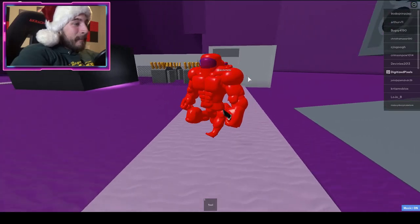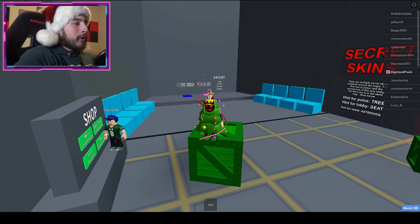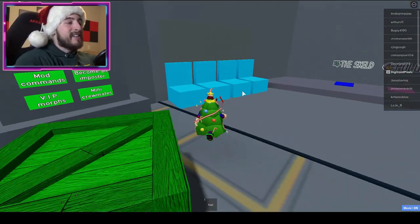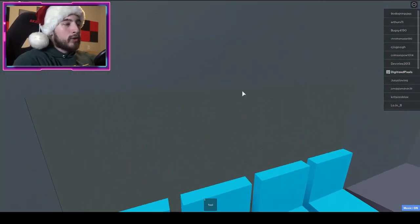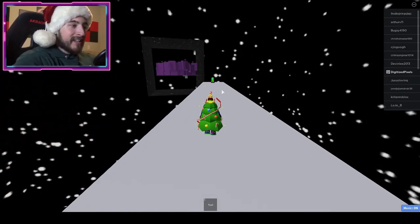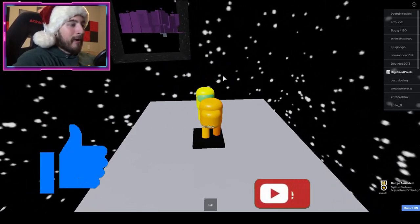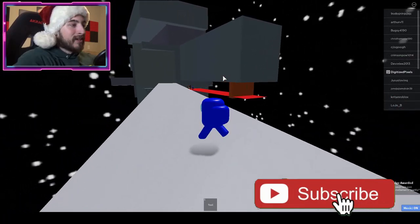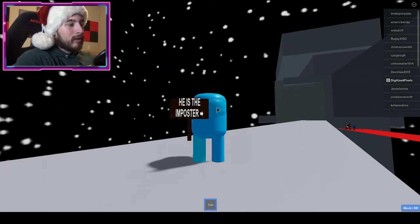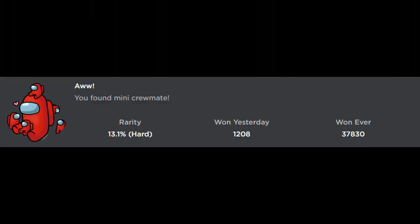The next badge is called 'Sparkly — you found the rainbow crewmate.' To get this one, go to the end of the lobby, head over to these chairs, go to this wall, and run down this pathway. You're gonna see an Among Us crewmate changing colors. Just step on that and you will get the Sparkly Among Us character — look at this rainbow guy, it's so cool.